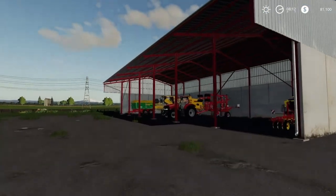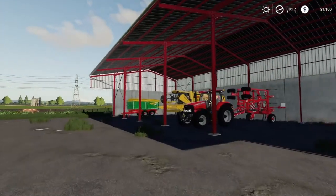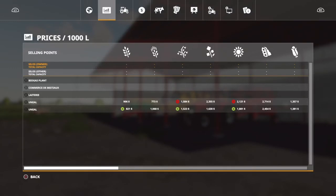No silo, no trains. There are two main sell points, and it's one of those where they have the same name, which makes it a little bit tricky to navigate. I don't understand why they don't just call them Unial One and Two — but you just have to tag one of them and then you know it's the other one.